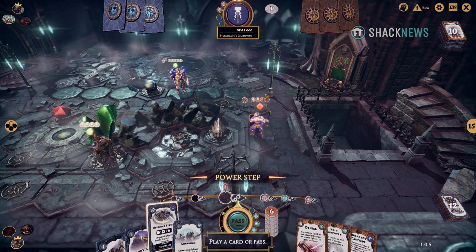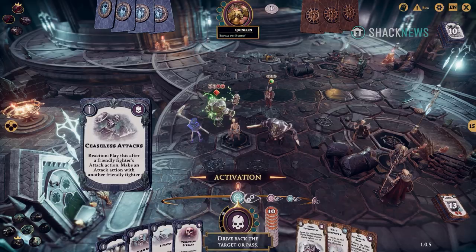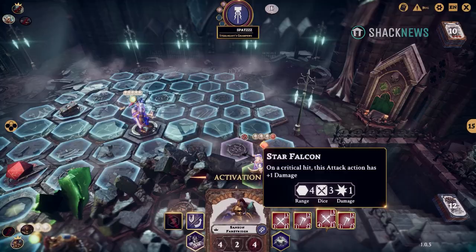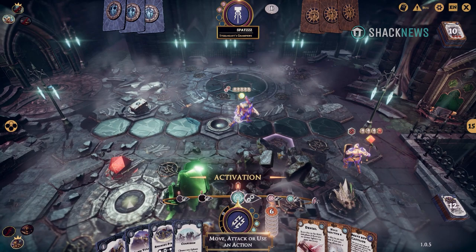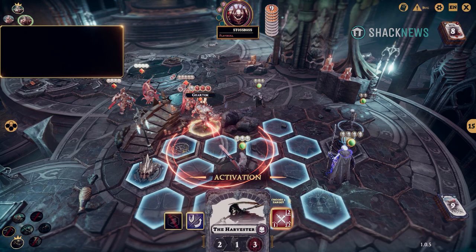The extremely limited amount of actions you get each game make each move and attack equally as important as the next. You attack and defend by using the game's unique set of dice — attack dice and defense dice — so there is an element of RNG. You could execute the perfect tactical strategy and still lose games to terrible rolls. It can happen in any dice game, and it's just as devastating in Warhammer Underworlds Online.